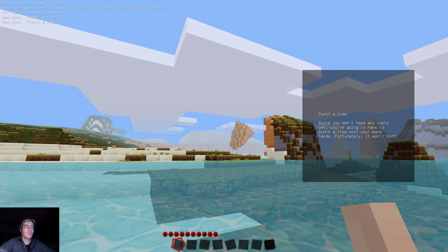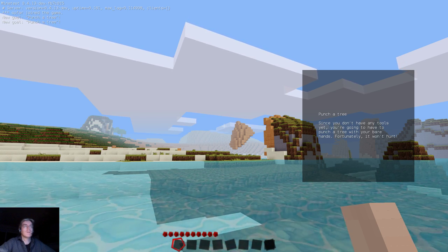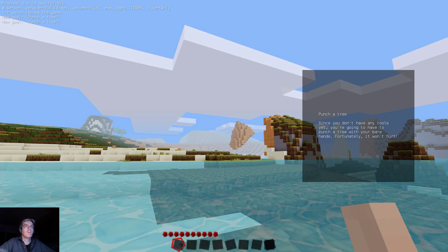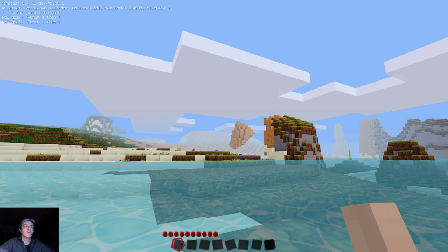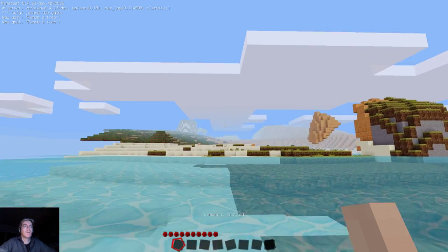As you can see, right now it says 'punch a tree.' Since you don't have any tools yet, you're going to have to punch a tree with your bare hands. Fortunately, it won't hurt. So we'd better go and find a tree first.